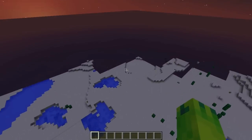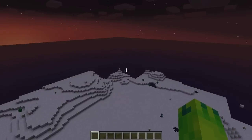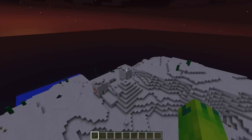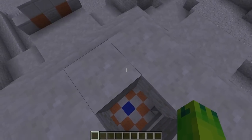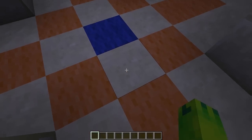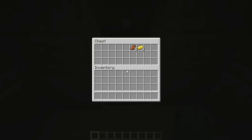Over here we can find more loot in the desert temple — or pyramid, I'll just call it a temple. When you go in, do not break the center block and jump down because you'll activate the TNT. Always break from the side so you don't trigger anything.